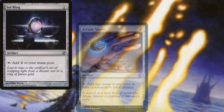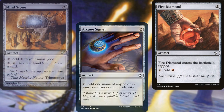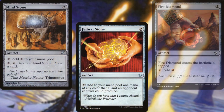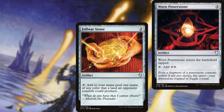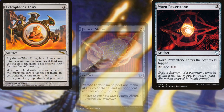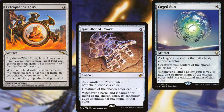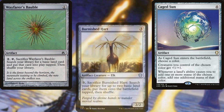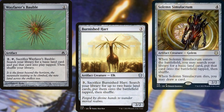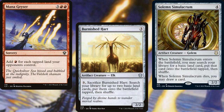Sol Ring, Arcane Signet, Fire Diamond, Mind Stone, Fell War Stone, and War and Peace Stone all make up our mana rocks. Extra Planar Lens, Gauntlet of Power, and Caged Sun all help to double our mana production. Wayfarer's Bauble, Burnished Hart, and Solemn Simulacrum handle land ramp, with Mana Geyser serving as our single ritual.